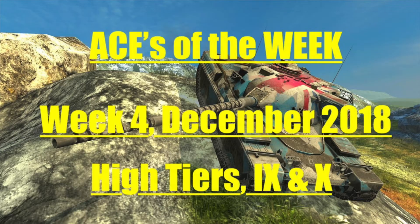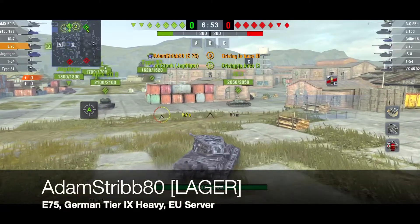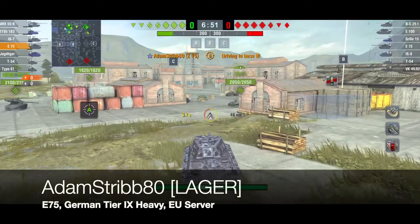Hello again everybody and welcome back to Fuji's Blitz. As I said, this one is focusing on the high tiers — tiers 9 and 10 — so we don't need much of an intro. Let's get right into it. First off the bat is a good friend of mine, Adam Strip 80 of the clan Lager.